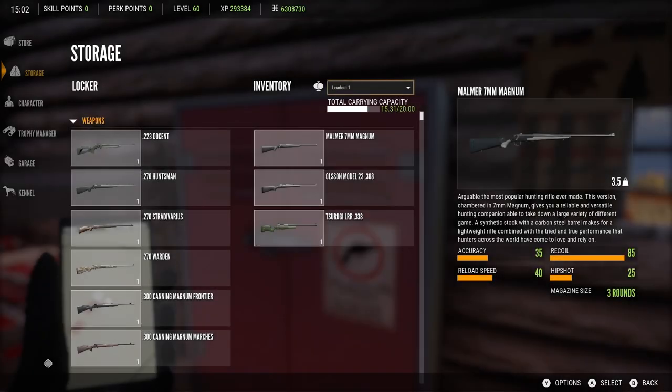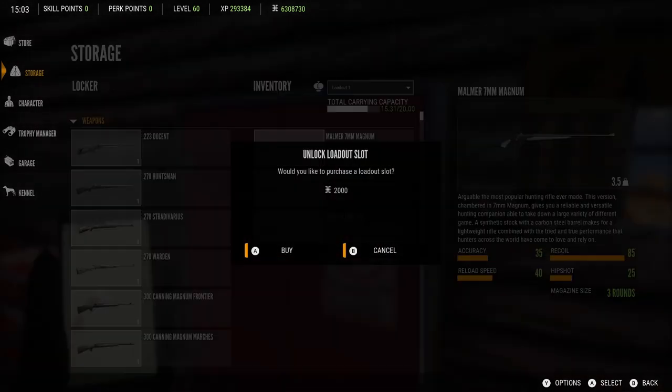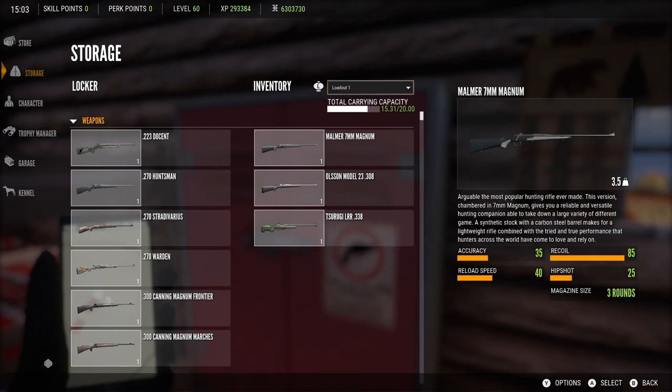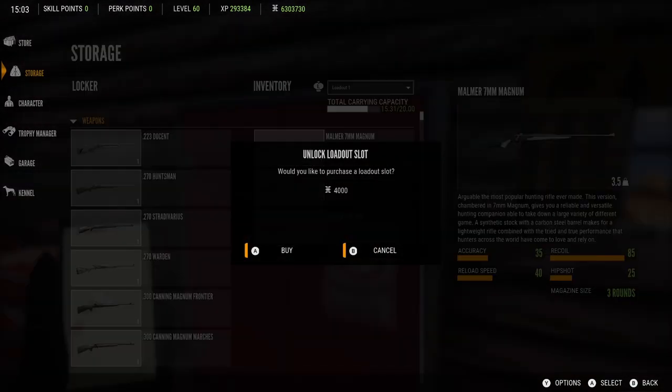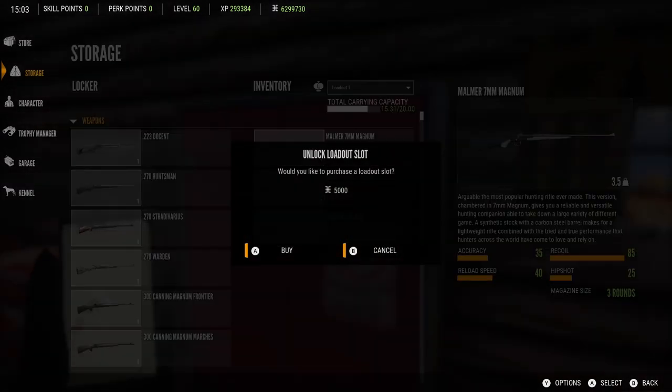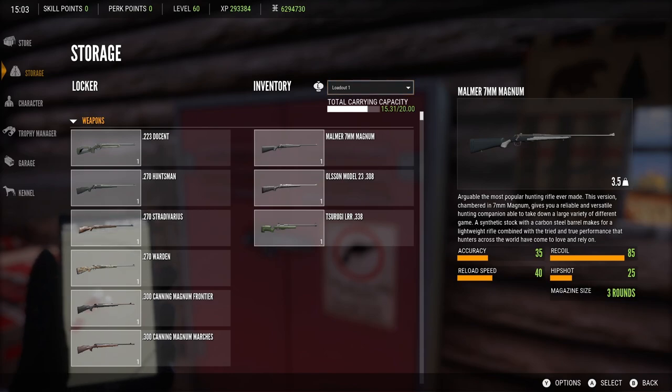You can purchase the 6th, 7th, 8th, 9th and 10th slots for increasing amounts of cash, starting at $1,000 going up to $5,000. So it's really cheap to be able to buy the other loadout slots — you don't need to worry about that at all. I think that's a really nice feature.